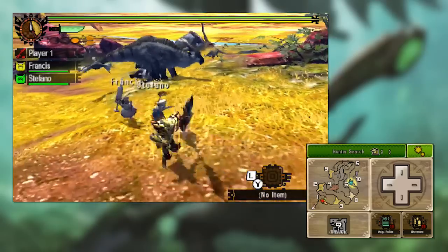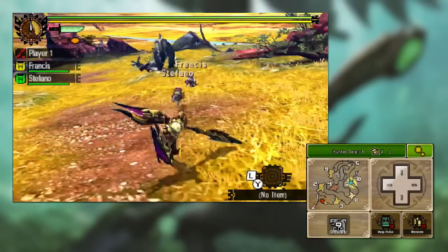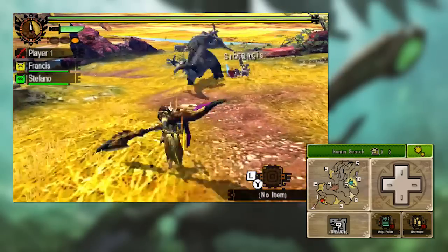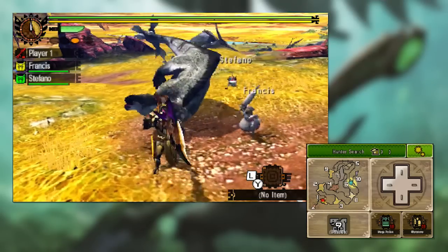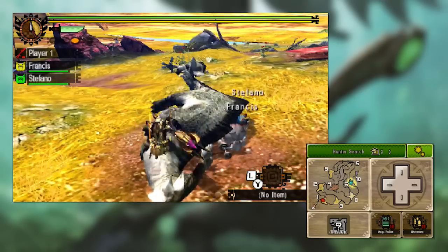There we go — another orange one. You can normally tell what the essence is because around your insect it will show the colour in a sort of little smoke or wispy effect. That is how you gather essence.